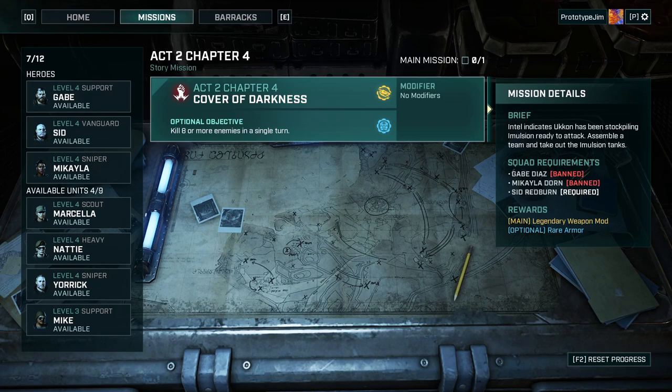We've only got one mission to do: Cover of Darkness. If we get into another game, we've got to get eight or more enemies in a single turn. Not impossible if we get lots of grubs and stuff. So let's give it a go.